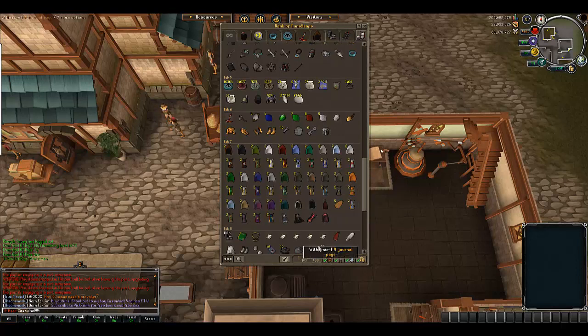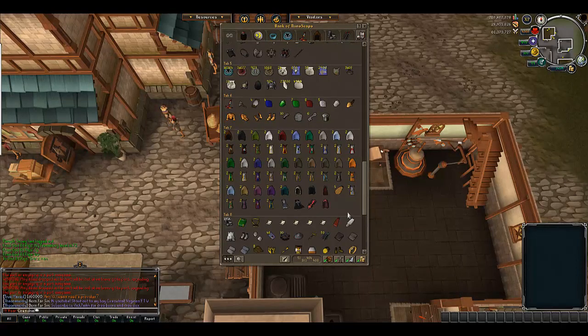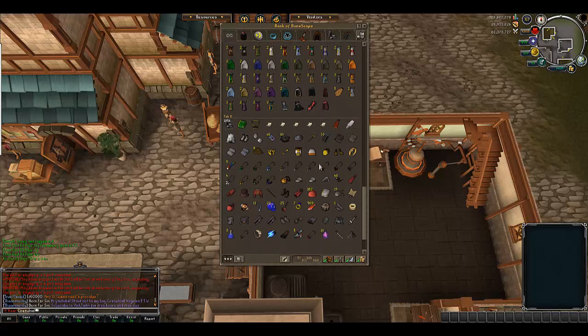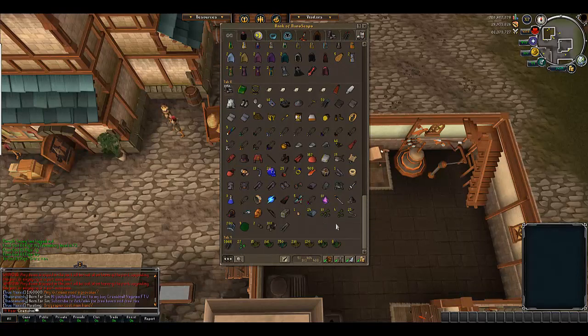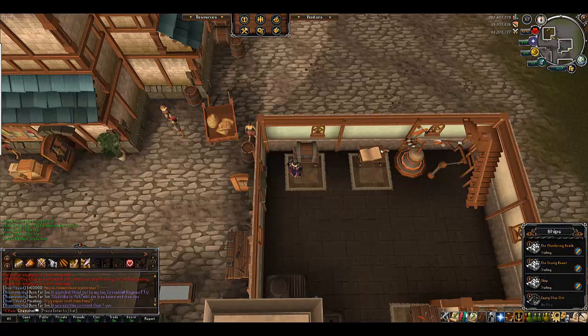Cape tab. My junk tab — junk slash drop tab right here. Some herbs that I need to clean that I've got from Queen Black Dragon and Calphite King. I haven't cleaned them yet.